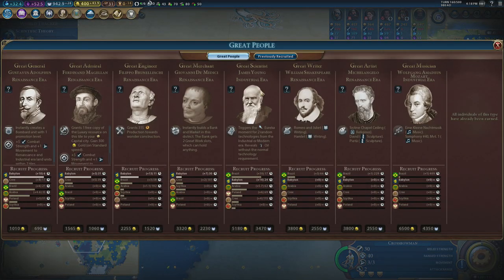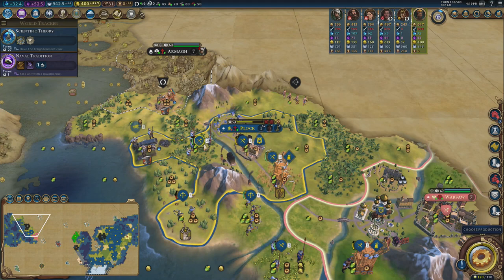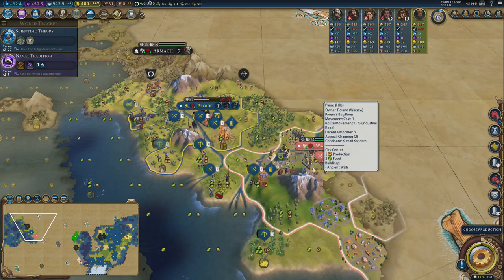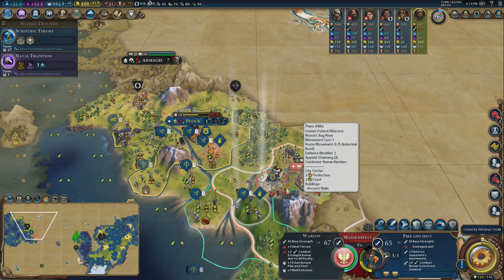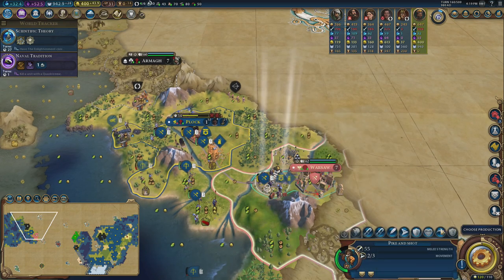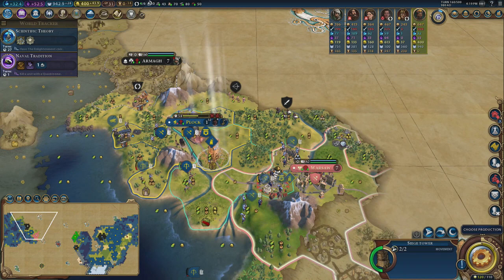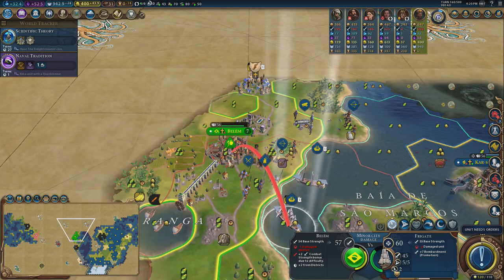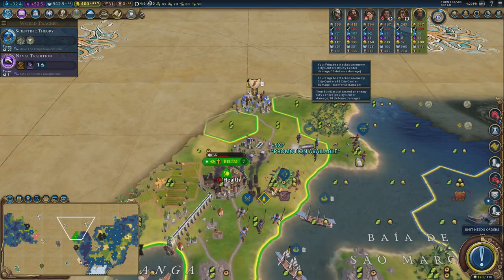Taking out Brazil and their scientific capacity is a very good aim. Warsaw has ancient walls, but ancient walls will not stop this army — too strong. Moving the pike and shot forward, that attack will be absolutely fine. Bringing all units forward to surround the city. One attack, two attacks, then the bombard shoots — look at that. Nice.